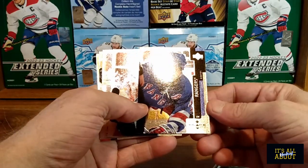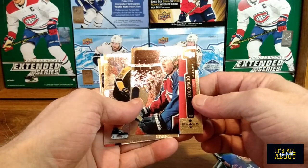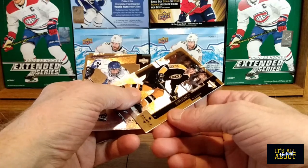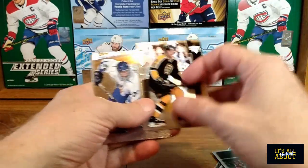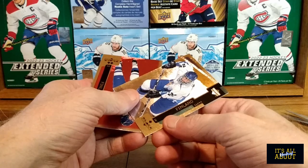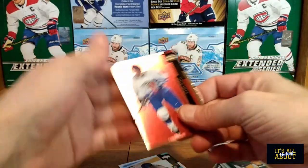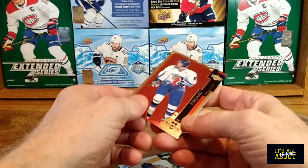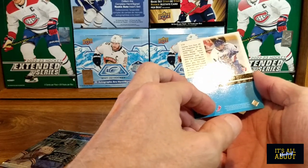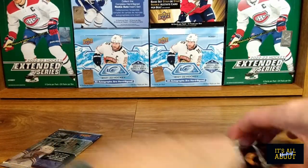And we got Adam Graves. Adam Deadmarsh — should have known that one. And we got Kyle McLaren. Finland... Timo Ilonen, a Finnish team card. And another Finnish card, this one... can't read the first name. Iro... son of Oro. Nothing too spectacular in that pack.